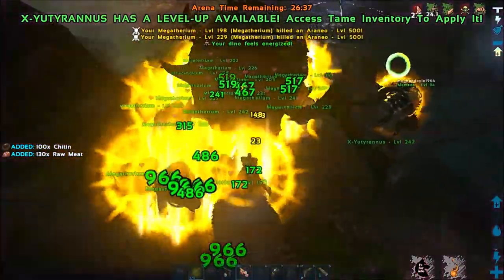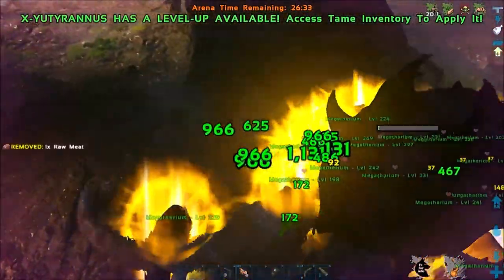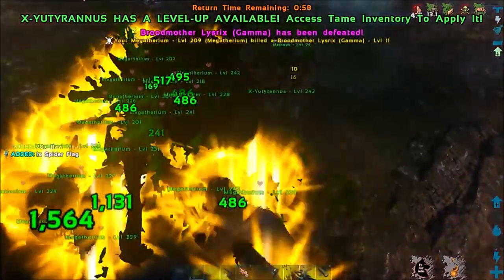On Beta and Alpha, you probably won't be up close attacking the boss, because the spiders around you — the little ones — are going to be doing a ton more damage. You'll want to stay back a safe distance just so your Yutyrannus don't die.